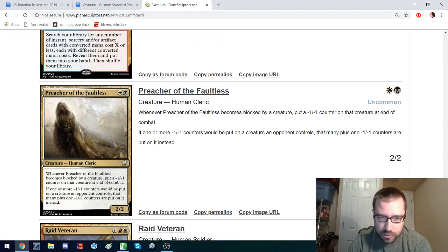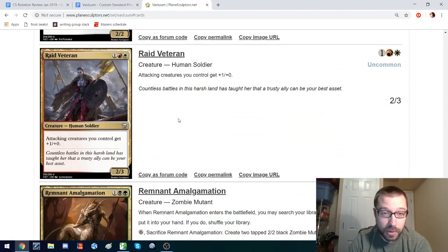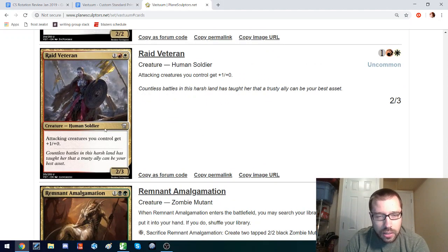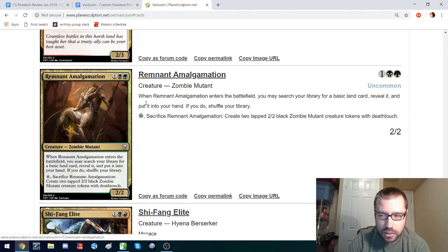Preacher of the Faultless can attack into some pretty big stuff — it basically doubles the minus-one minus-one counters that get put on other things. I don't think this is strong enough for Custom Standard. There's already something that does this but with Haste — I think there's a 3-mana 2-2 Haste Battlecry in CC18 or 19.